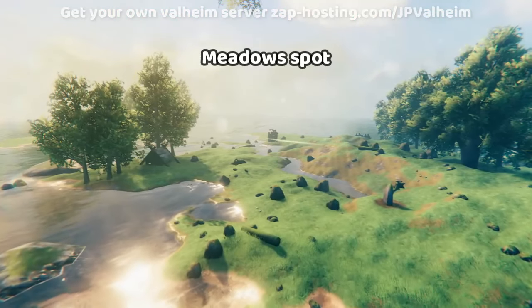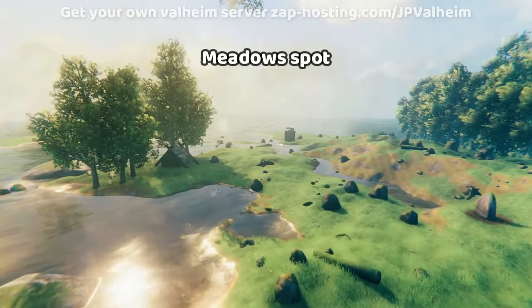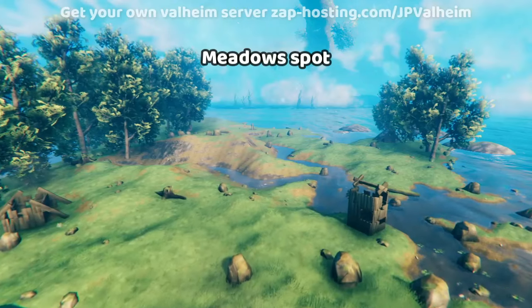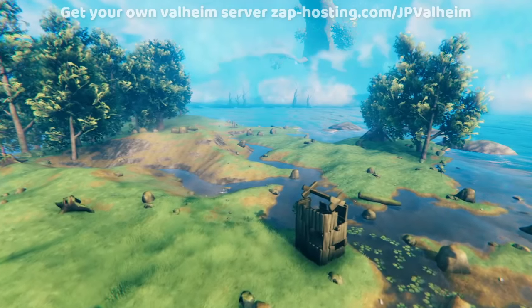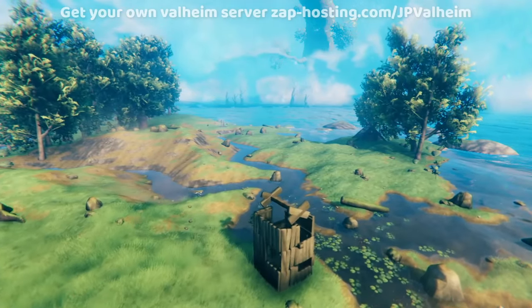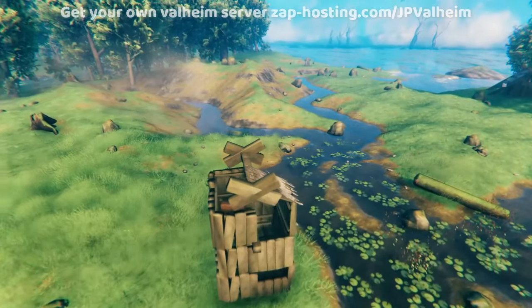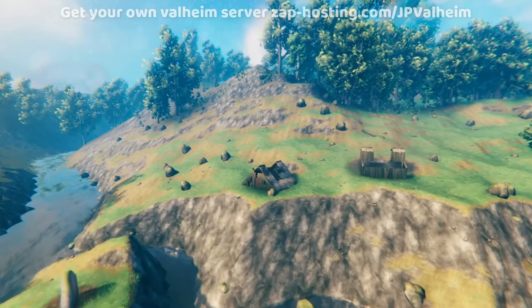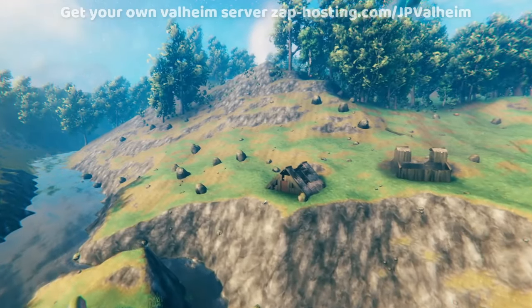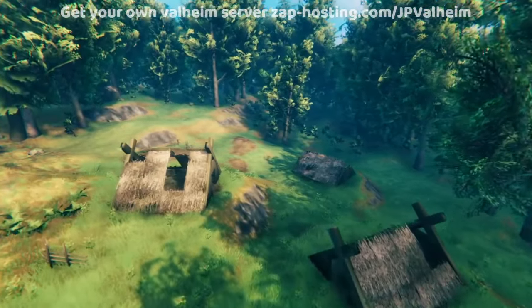Now I'll switch to some awesome aerial footage of the different biomes, and we're gonna cover some cool spots that you might build. Most players will be drawn to the meadows — you want something near the ocean that's flat, maybe even with some buildings already spawned there. There's all sorts of great views you can find in the meadows. You might build near a ravine, up on top of a hill, or maybe find a quaint little village and build it up.